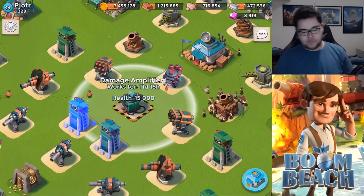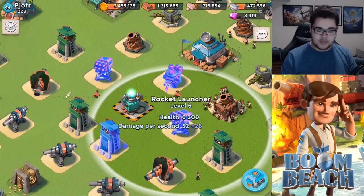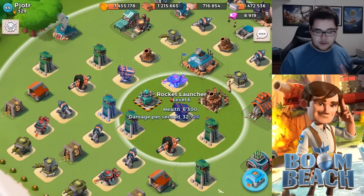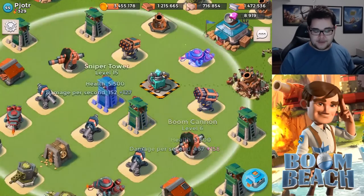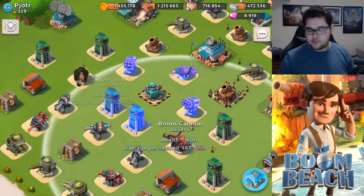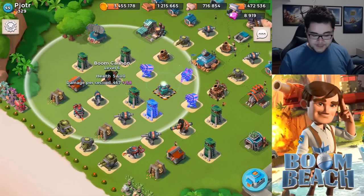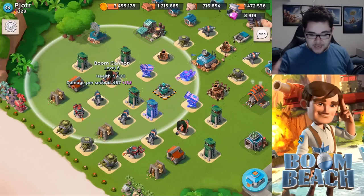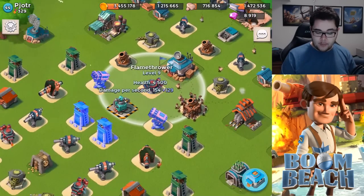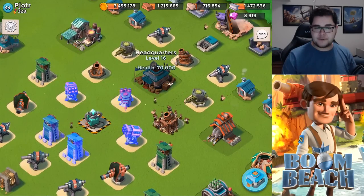I see a damage amplifier, and what you have been doing with it is actually a big plus — placing rocket launchers within your damage amplifier's range is potentially the best thing you can do. I'm also a big fan of placing a boom cannon in there, so maybe you want to swap that with your sniper tower. This isn't all that bad — it kind of diverts attention away from the boom cannons so they can fully operate to their full potential. That's actually a great move. With the flamethrower placement, I would definitely keep it the way it is.